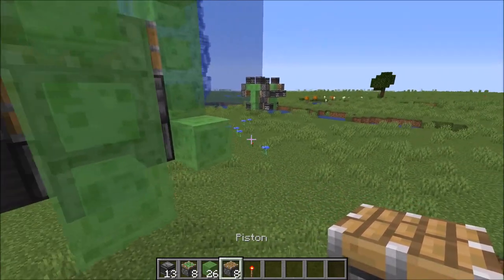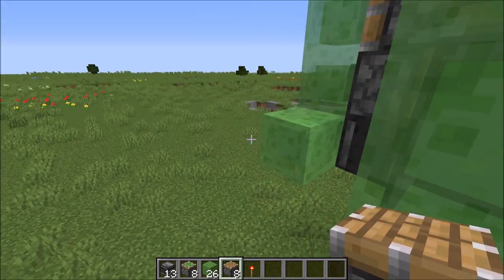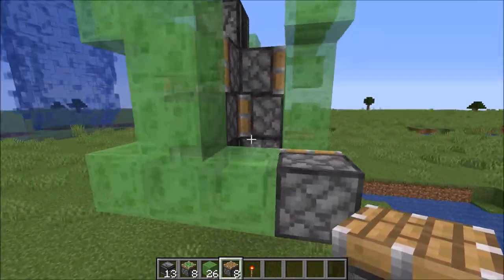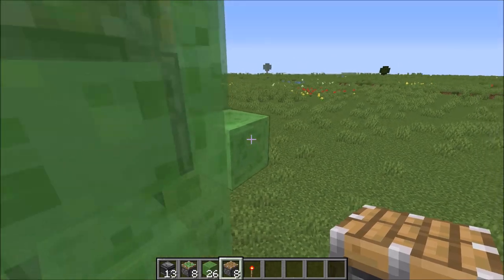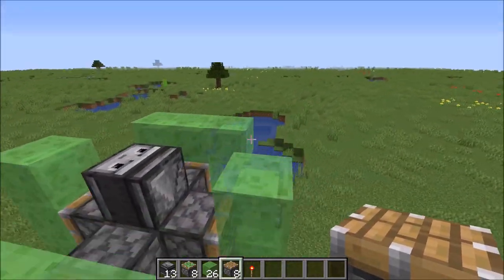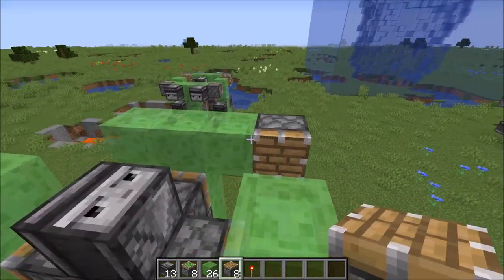Next, grab your pistons and place them on the end three-block structures. This piston will face this way, the bottom one will face this way into the slime block. Same thing on this side — facing in there. Then the same thing on the top: you want one on this side, and also one right here on the other side.